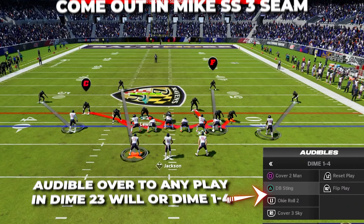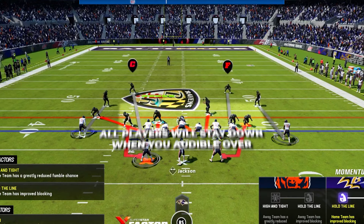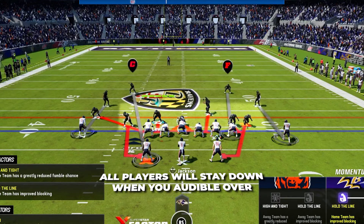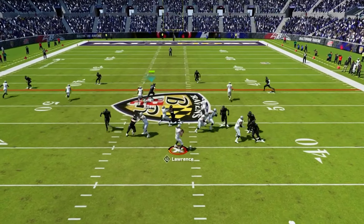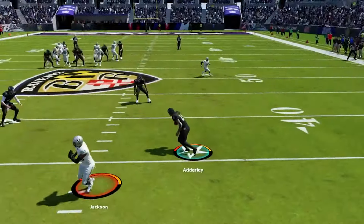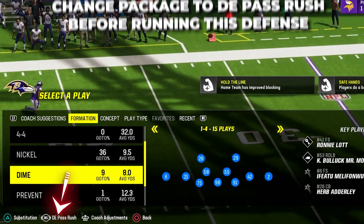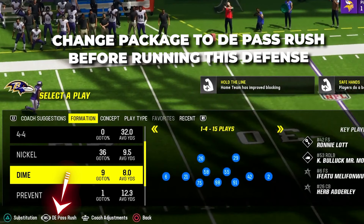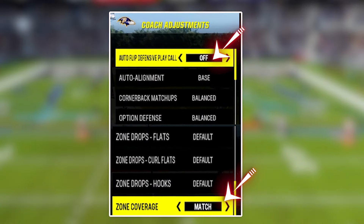The blitzes and coverages we can throw at offenses are going to be unlike anything they have played against before. For this Dime defense, we're always going to be starting in Mike SS3 Seam in Dime 1-4. This is automatically going to bring down one of our linebackers on the line and bring our Dime back closer to the line of scrimmage. Now we can audible to any of the other plays in Dime 2-3 Will or Dime 1-4 and these players will stay in the same spot of the field no matter which defensive play call we audible to. Having these players down in these spots will allow all your blitzes to come in so much better, plus because everything's going to look the same pre-snap it is going to let you disguise your coverages.